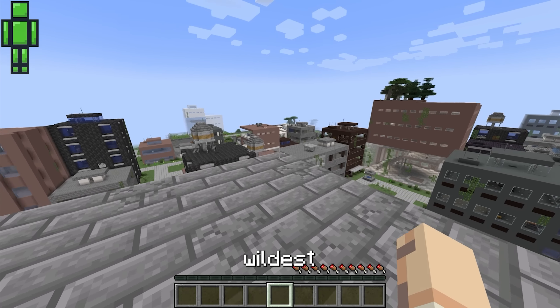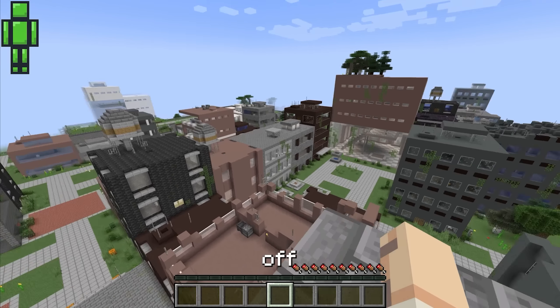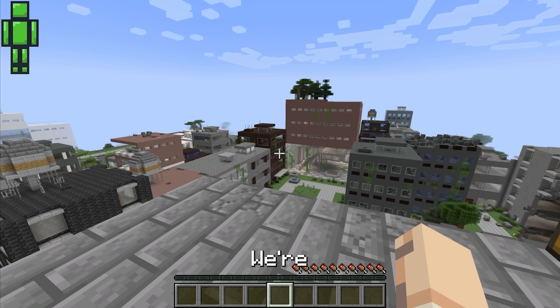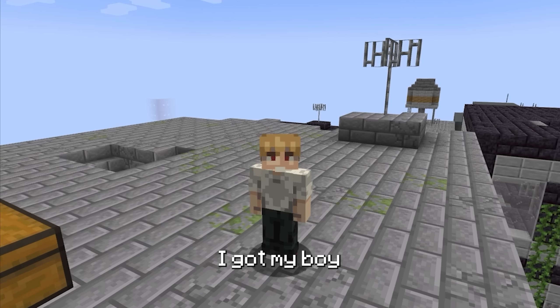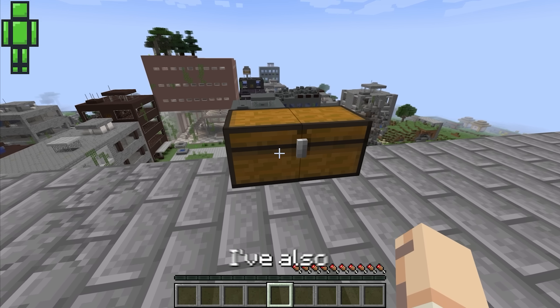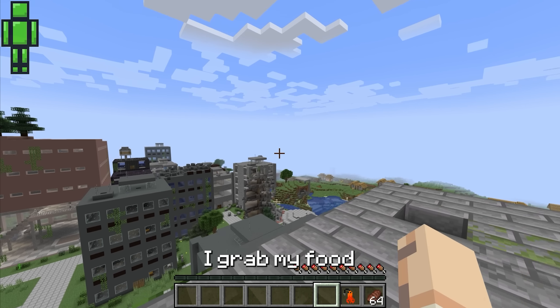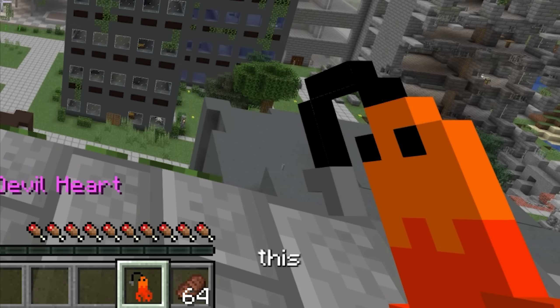Alright ladies and gentlemen, we're here in the second mod slash mod pack. This is for all my weebs out there — you get to live your wildest dreams. We started off in this city on this rooftop. Today I switched my skin — we're playing the Chainsaw Man mod. I got my boy Denji right here as the skin, and I've also prepared a few items in this chest for us to try out.